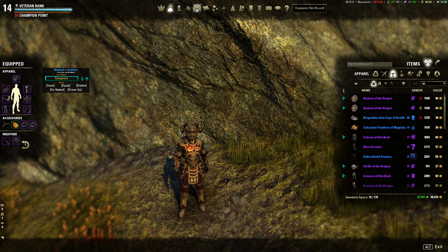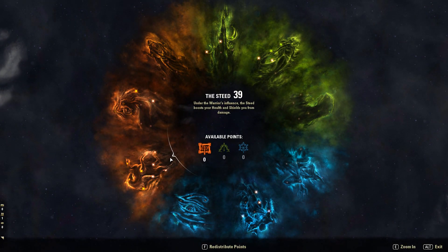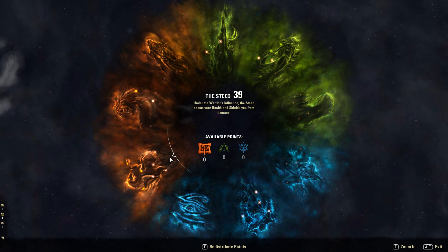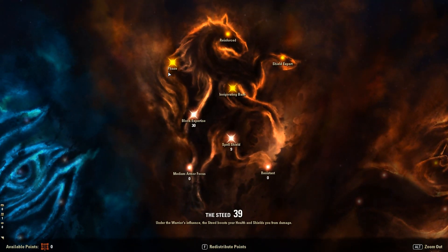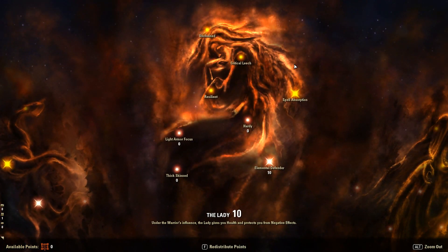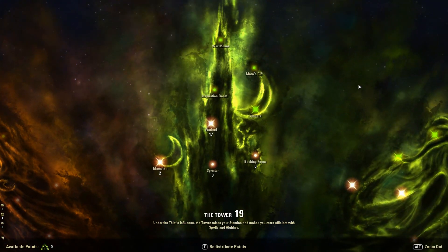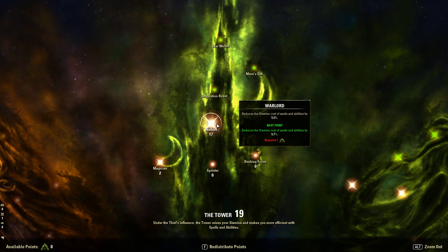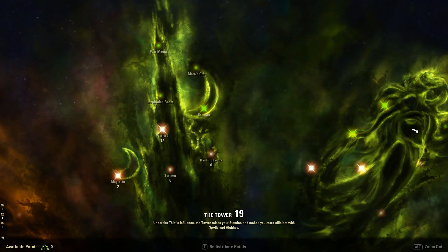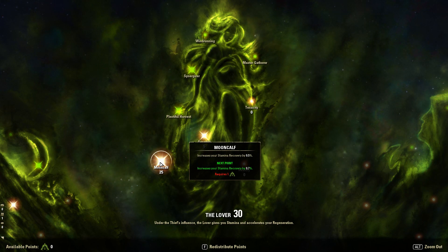I also want to quickly show my Champion Point allocation — it's actually the same as my Blockade tanking build. I have currently 13 in Block, 9 for Spell Resistance, 10 in Elemental Defender to get the spell absorption bonus for Magicka restore, 17 in the Warlord to get reduced Stamina cost, and 2 for Magician. I'm going to put Magician up to 20 and Warlord to around 5 when I get more points. On the Lover I'm not putting anything in for the moment. I have 25 in Mooncalf for Stamina recovery.